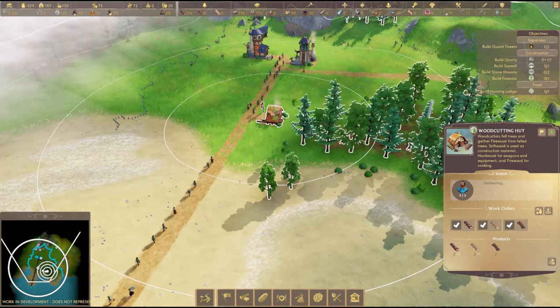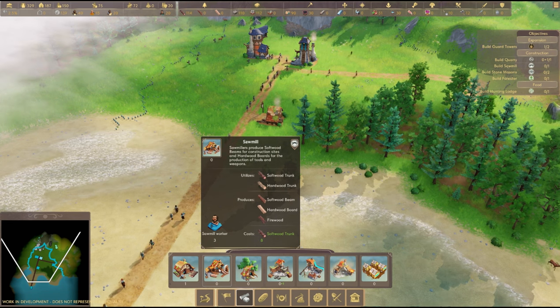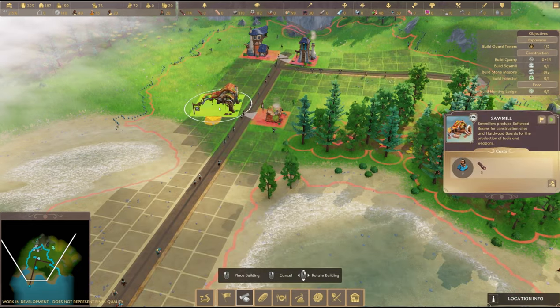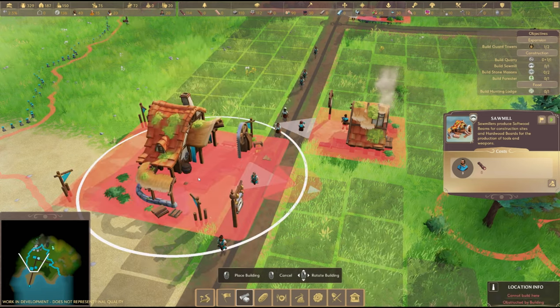Let's do a sawmill next. We'll put the sawmill by the woodcutter house - that makes sense, right? Eight softwood that's going to cost me. It's used for beams, boards and firewood - that's quite useful. I'm going to put that next door, or across the path should I say.